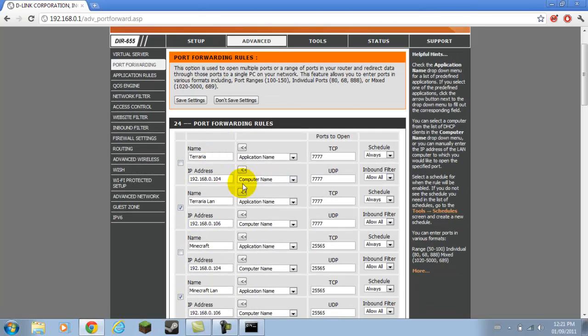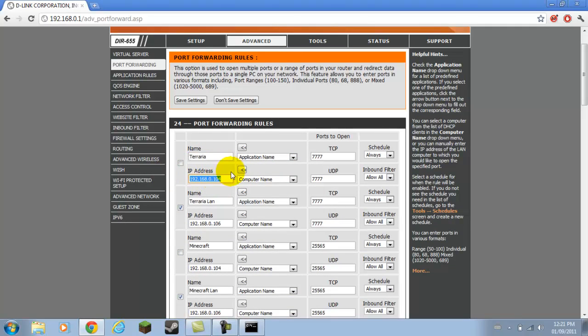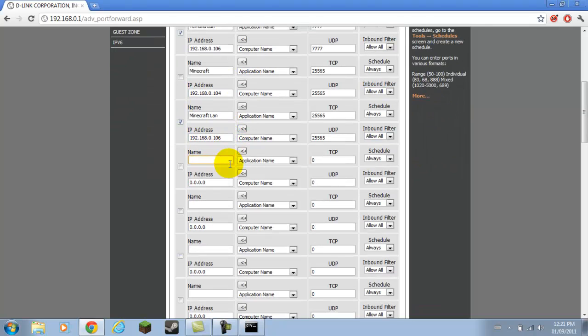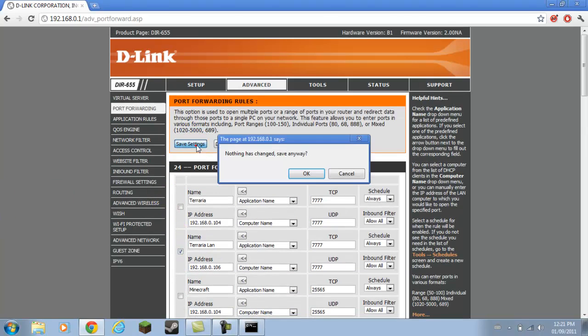For different routers it's pretty much the same. I have my Terraria entry — this is my IP address for WiFi, this is my IP address for wired. The only difference is the port. This is the start and finish. You want to allow inbound filter — allow all. For any game you can write in whatever name you want. Your IP address is one of these. I like to play on a wired connection because it's got a better quality connection. Then hit save settings.